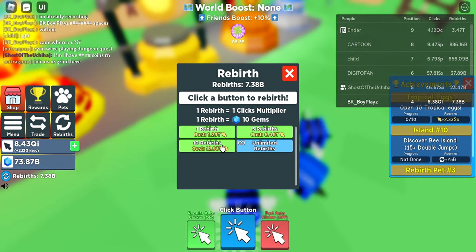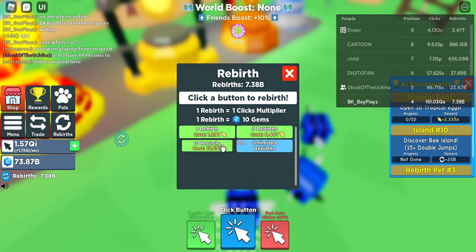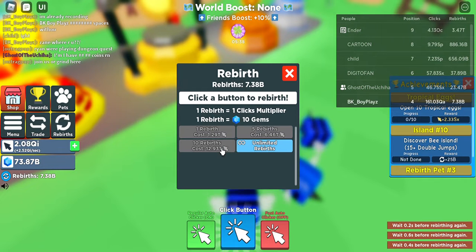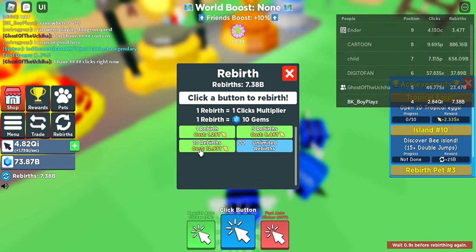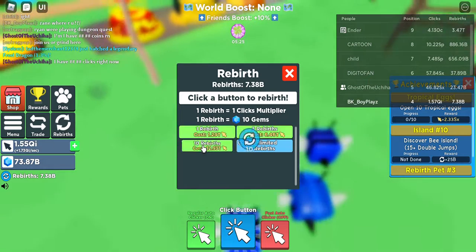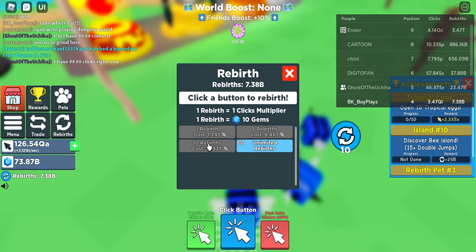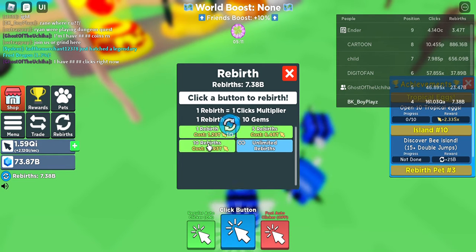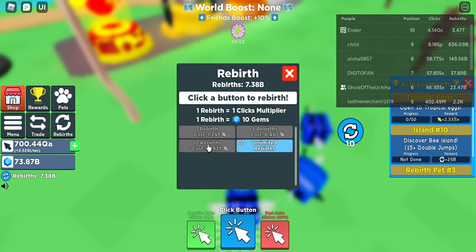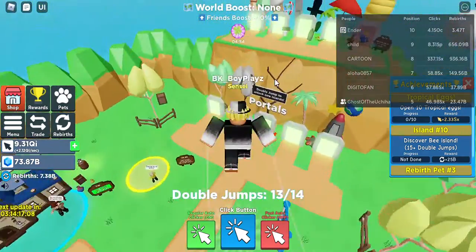Okay, I have a lot of coins right now. You can see clicks. Just need to keep on rebirthing. Alright, I'm going to stop rebirthing and do something else. Let's go open some eggs.